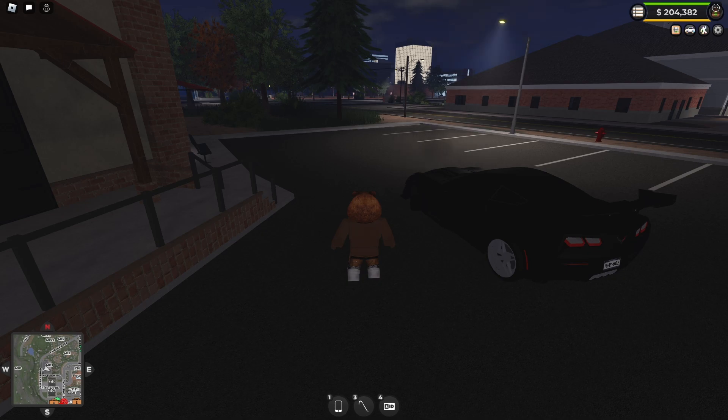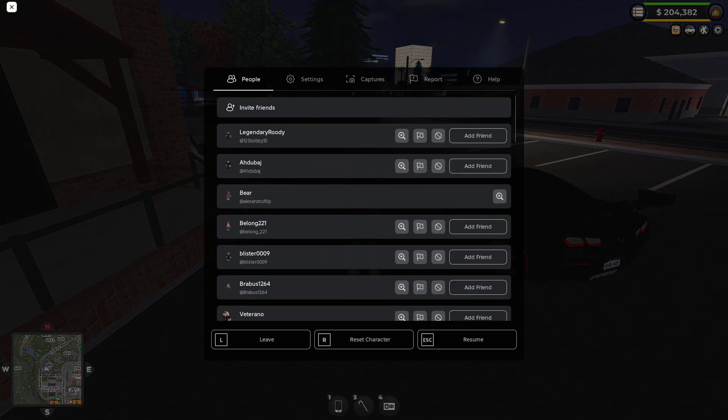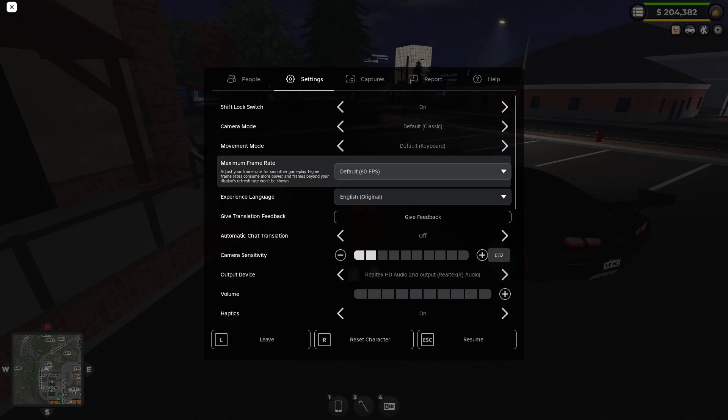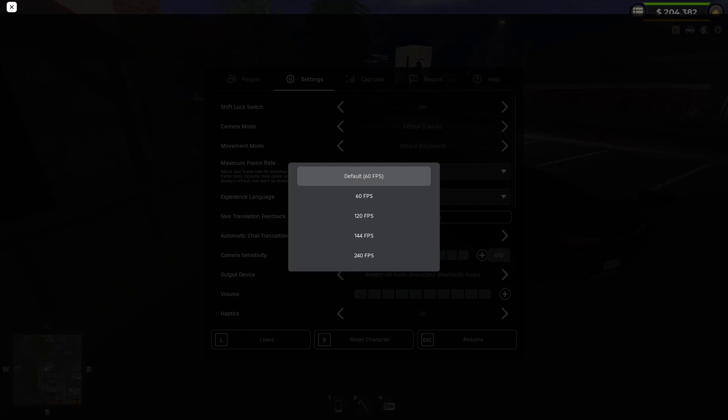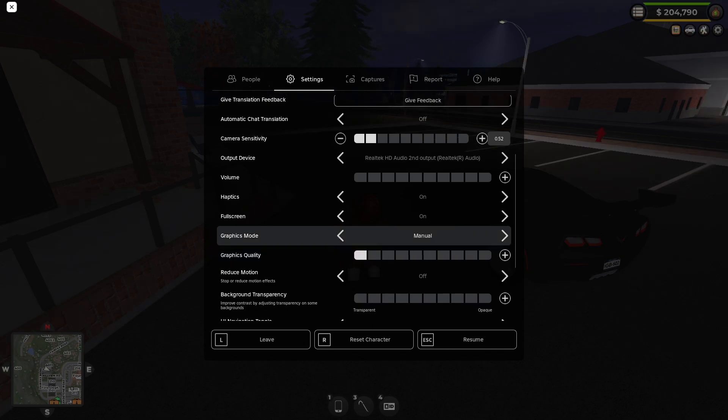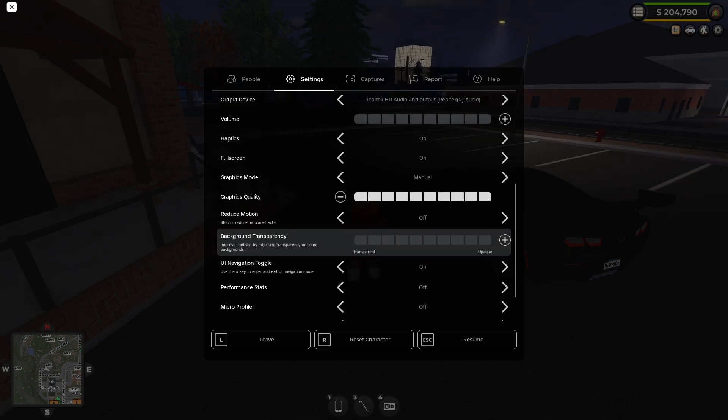Now you want to go into Roblox settings — click on settings. You can see there's a maximum frame rate option; put it as low as possible, which is 60. Then go into graphics quality — the higher the graphics, the more lag there will be, so put it on 1. If you have background transparency on, put it on 0.